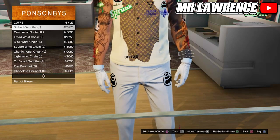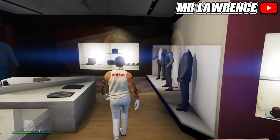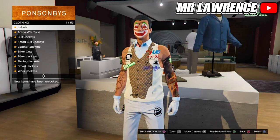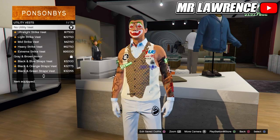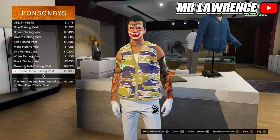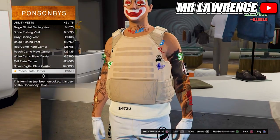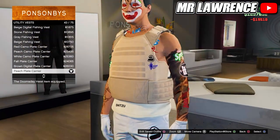Now go to the top section. You can't change the top, but you can add a utility vest if you want. I will merge a vest shirt and you can use the same method I will show to merge a belt. The first step is to equip the Peach Plate Carrier Utility Vest number 43.